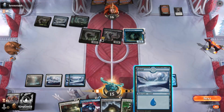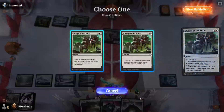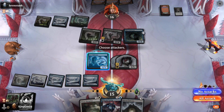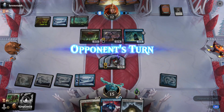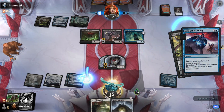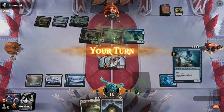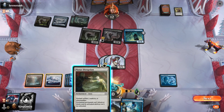Mites. Hit him - we have Counterspell mana open. Yeah, hit him with the 4/4 - might as well. We gotta get our damage in when we can. Keep - counter it. Hold on, hold on. Planar Disruption - what does that do? I can't attack.